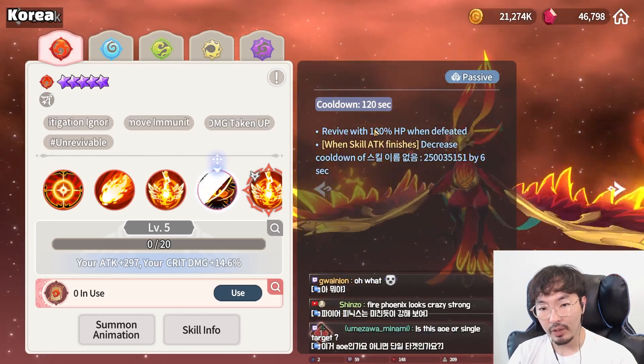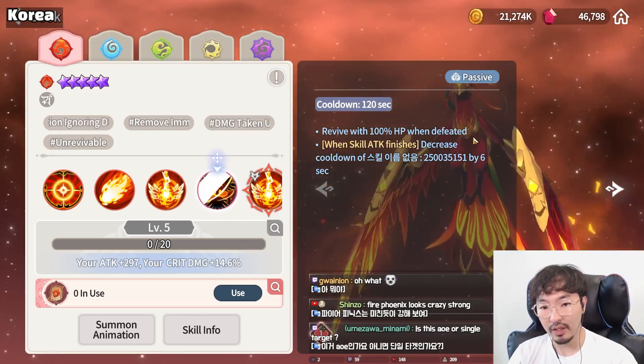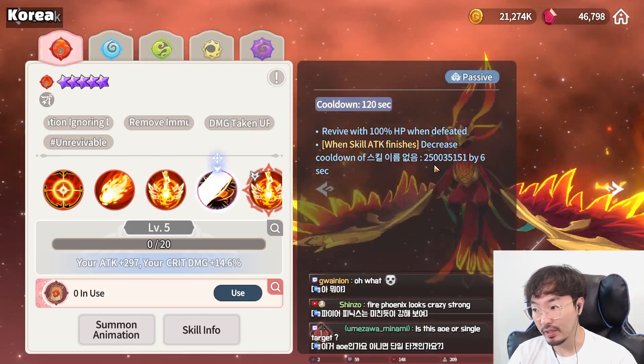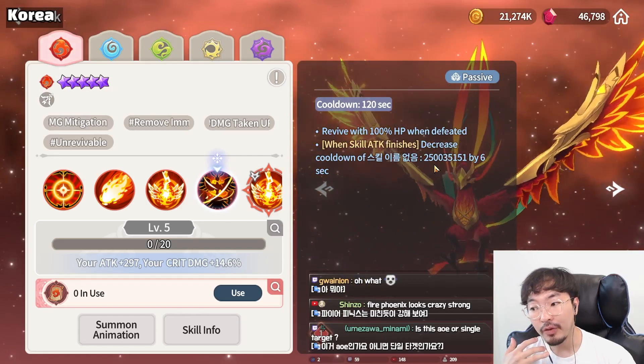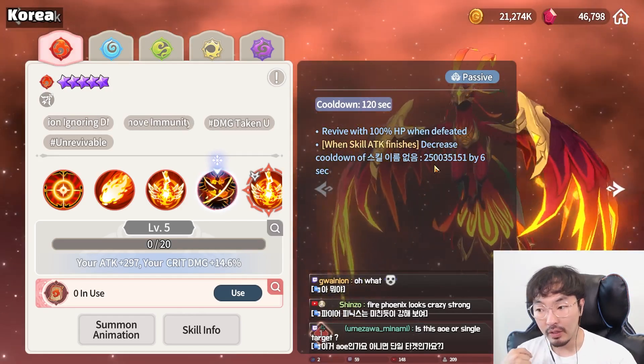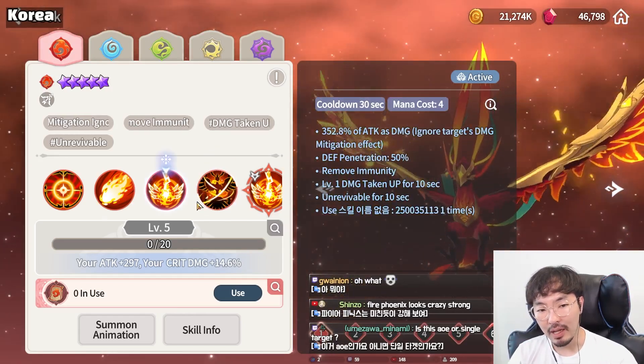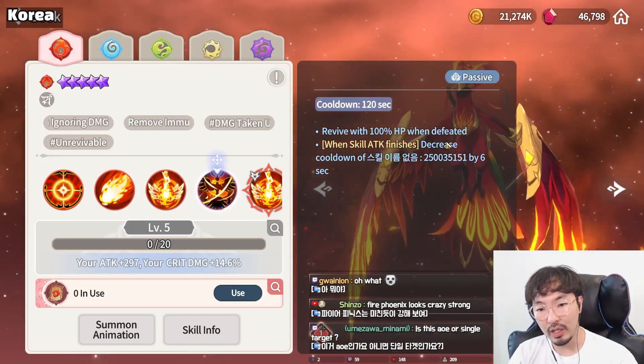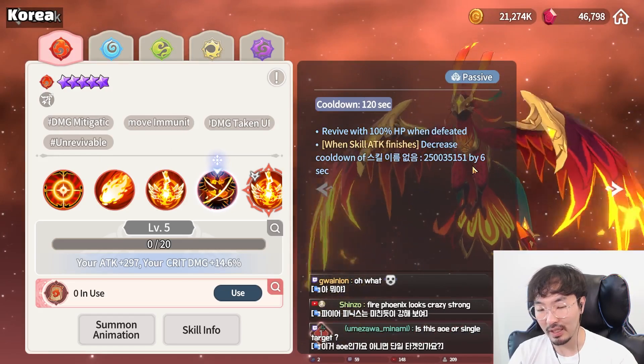Because most bosses are immune to CC, so Damage Penetrate 50% is applied. The passive revives Phoenix with 100% HP when defeated. Also, every time Phoenix uses a skill, the passive cooldown decreases by 6 seconds. You need to kill Fire Phoenix two times because of this passive.